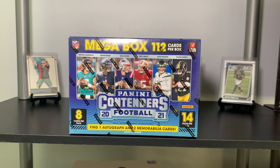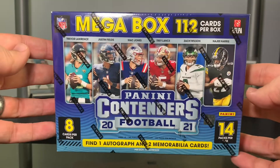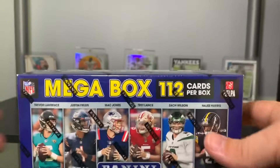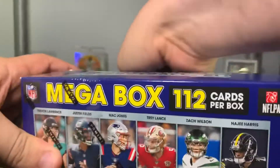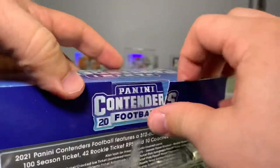I thought it'd be fun to rip it open. I've opened some Contenders before and hit some autos, fewer jersey napkins. In a mega box you've got quite a bit: 14 packs, eight cards per pack, one auto, and two jersey napkins per box. Let's dig in.